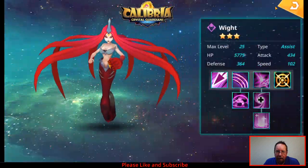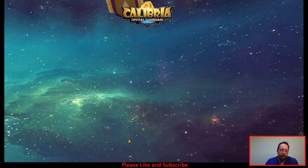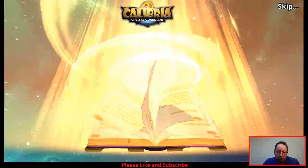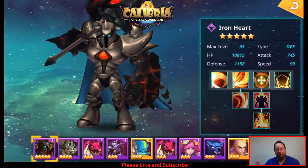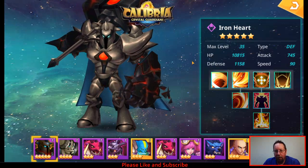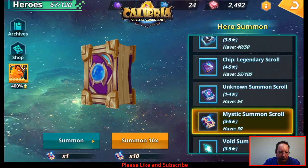There's another white. Now we get a ten-pull - come on, give me that Garuda. We did get gold - Ironheart! I don't have him. Perfect, that's what I'm talking about. One more closer to completing my archives. Awesome, good summoning session already.